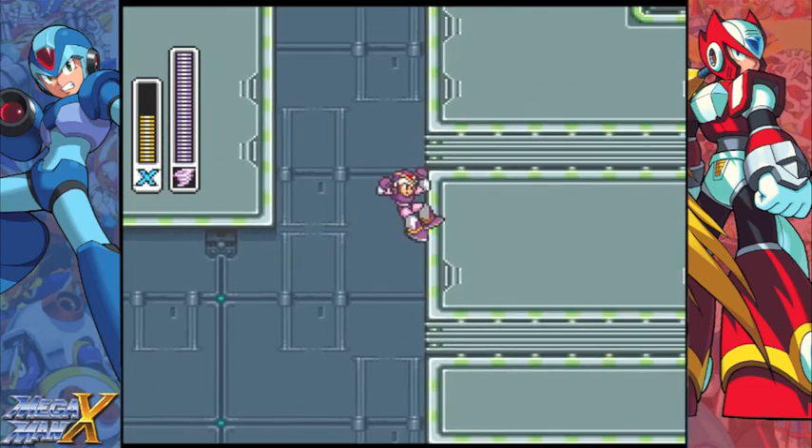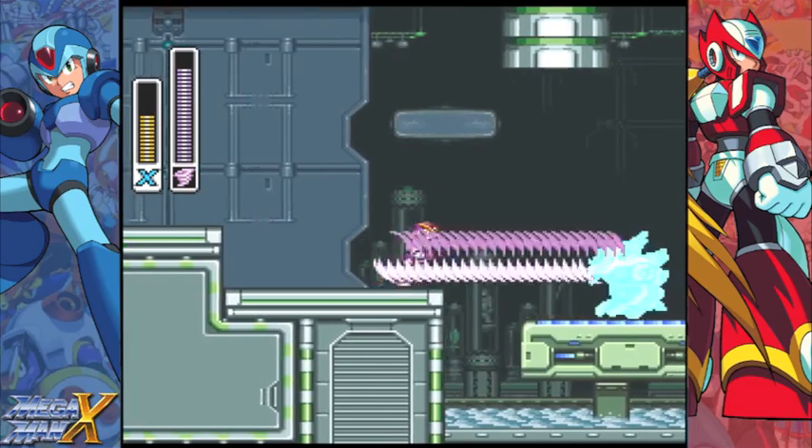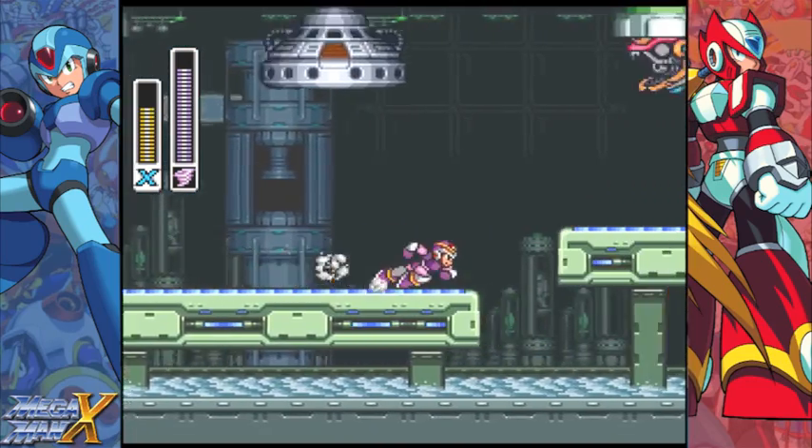Like Dr. Light said, we can actually charge special weapons now. So fully charge up the tornado — once you get to the pink charge, that's when you know you have it, and that pretty much destroys anything on top, below, or around you.